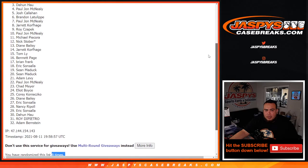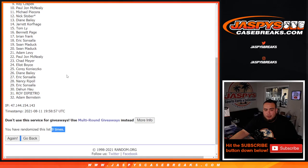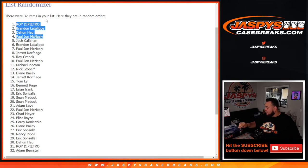PJ, you are in. Dehun, you are in. Brandon, you're in. And Roy DiPietro — there you go. After nine times, congratulations guys! Another way to win is on the website — we reposted to the next one, number two. Appreciate it. JazBeesCaseBreaks.com.